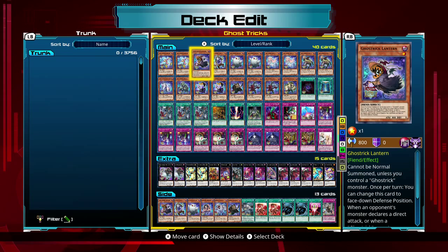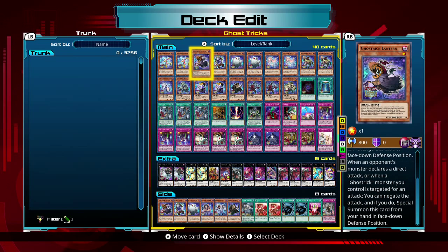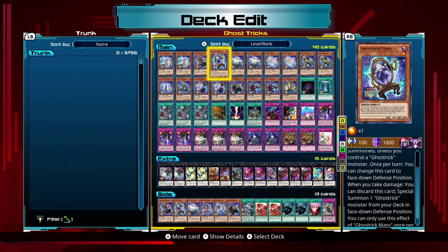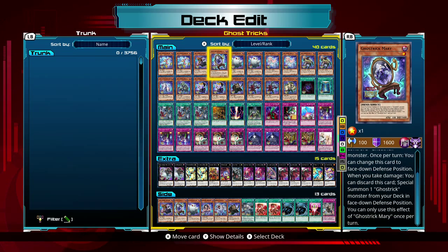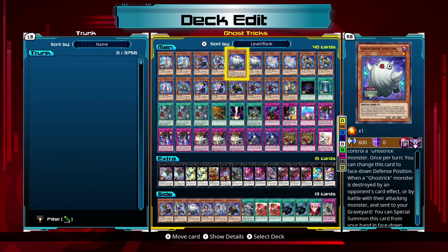Ghost Trick Lantern — when a monster declares a direct attack or a Ghost Trick monster is targeted for attack, you can negate that attack and summon this guy from your hand. Still very good. Ghost Trick Mary — when you take damage you can discard this card and summon one Ghost Trick from your deck in face-down defense position. Very good card too because it allows you to get the specific monster you want. There's also one that lets you discard it to negate when a Ghost Trick monster is affected by card effects, summon from your hand face-down defense position, and then draw a card.